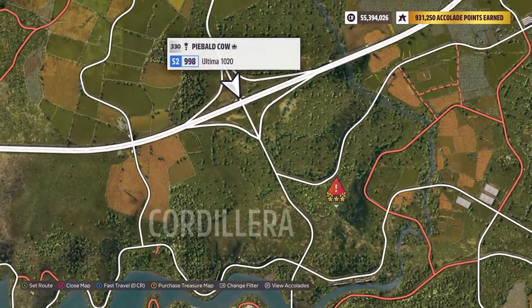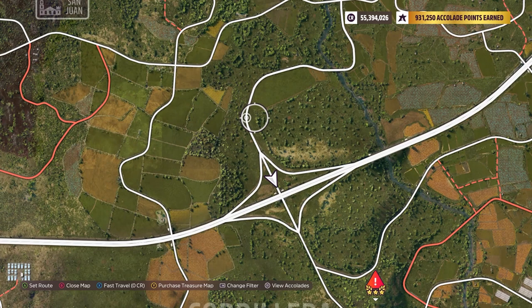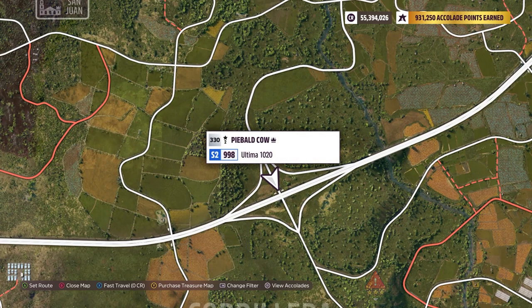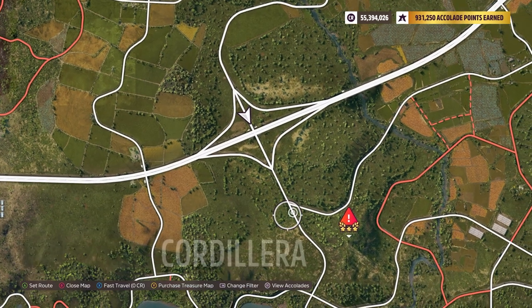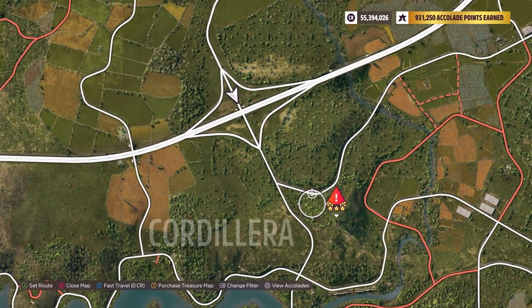This one here, you can start back here on the road. You could start way back here if you wanted to go for it, but I'm just starting here to keep it a little bit more under control and easier. You follow the road, and then right past this little intersection — that little fork — you go left, up the ridge, and you hit the ramp.